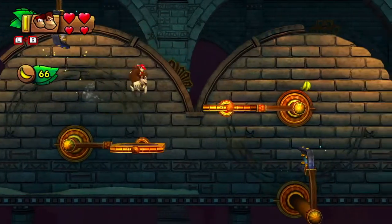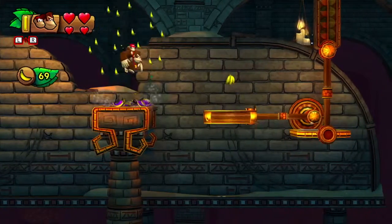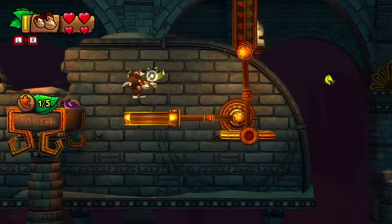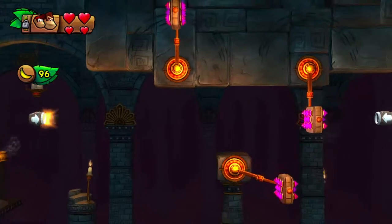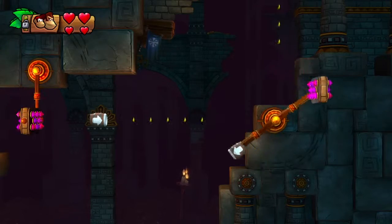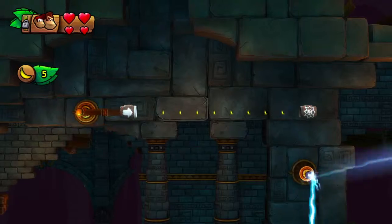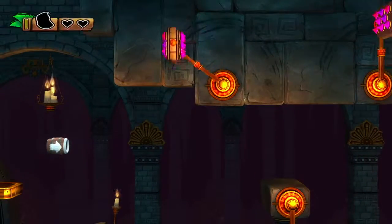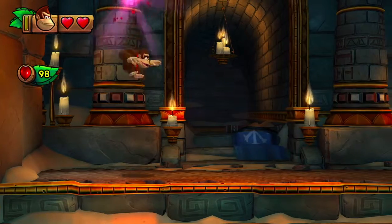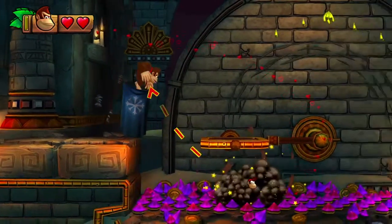You want to duck here, then jump over here. I believe this face will have our puzzle piece after we collect all the bananas. If you look above Donkey Kong's head, you'll see there's a trail of bananas to the left, so you're going to want to shoot that way. That's the one annoying part — you have to be pretty pin-perfect, or else you're going to get fired at an angle, and obviously the level can't accommodate for that.